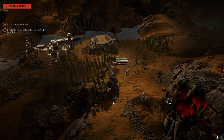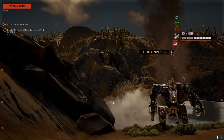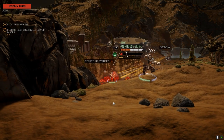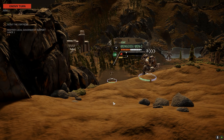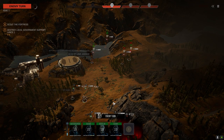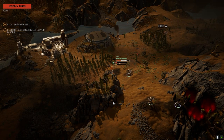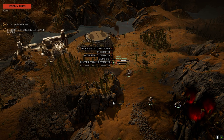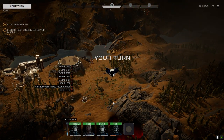Not much damage against the Mongoose. The Centurion's coming out to play now. That was a bad hit — got to pull back. AC 10 Pirate jammed — beautiful. That is not good at all.